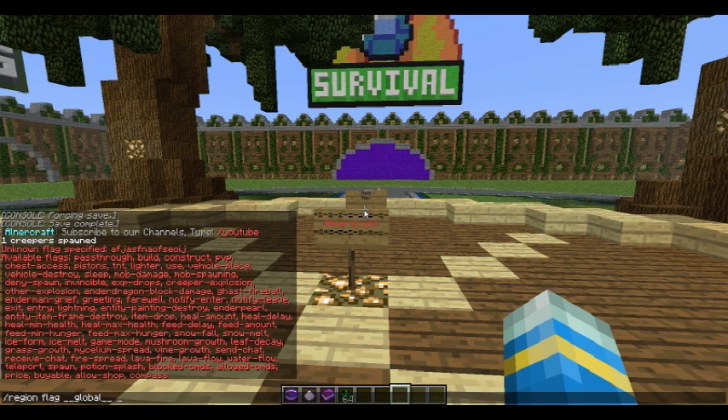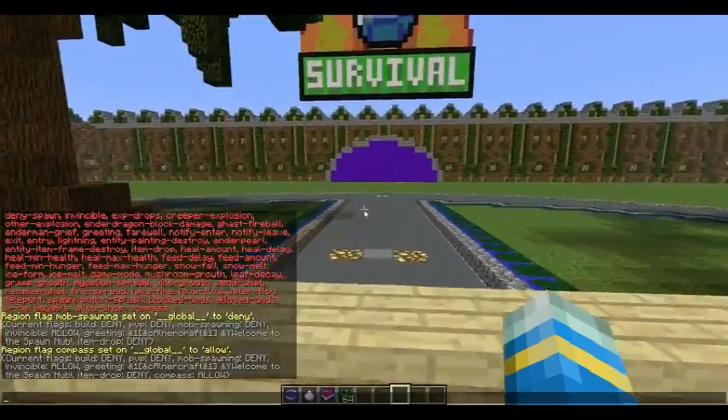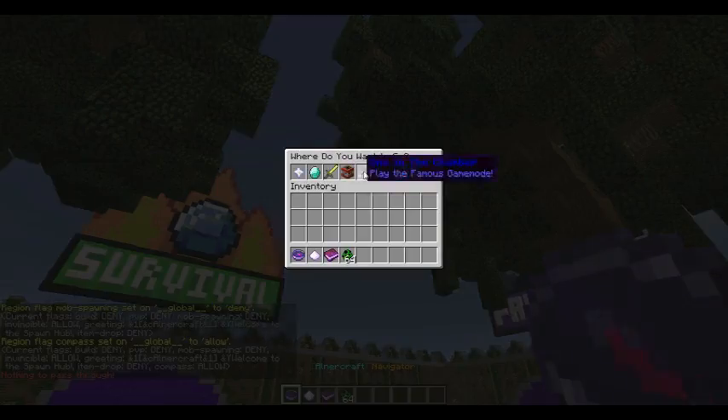Obviously we want mob spawning to be off, so we type deny. And we want compass — which is compass navigation, the plugin I want — that needs to be on.